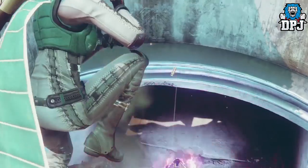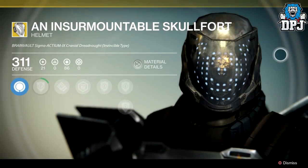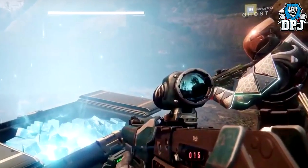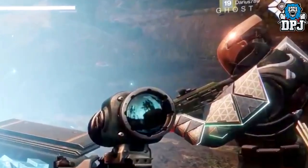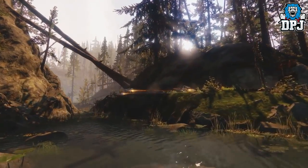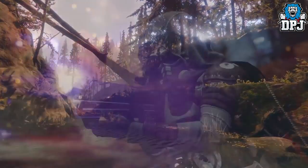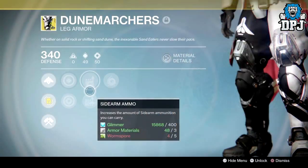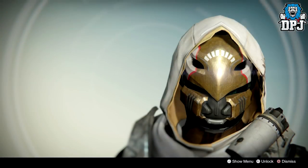Moving on to armors — starting with Titans. Helmets: we have the Insurmountable Skullfort making a return from Destiny 1, and we have the Mask of the Quiet One, which sounds epic. Gauntlets: we have the ACD/0 Feedback Fence, again making a return from Destiny 1, the Doom Fang Pauldrons, and the Synthoceps. Chest armor: we have the Actium War Rig, the Crest of Alpha Lupi, and the Hallowfire Heart. Legs: we have the Doom Fist Greaves — the Doom Marchers, the Lion Rampant, and the Peacekeepers.